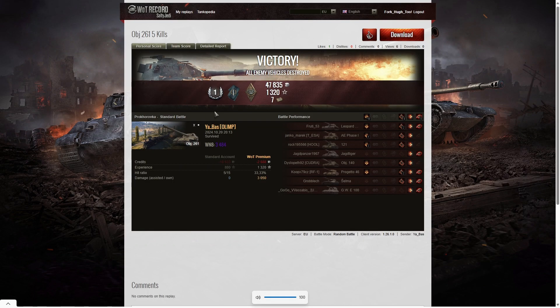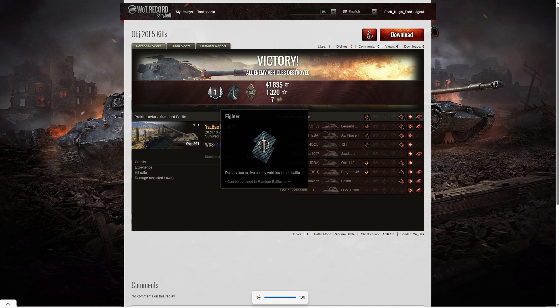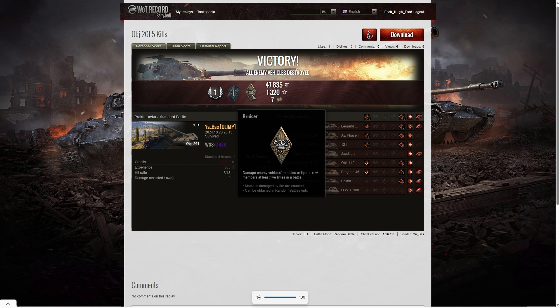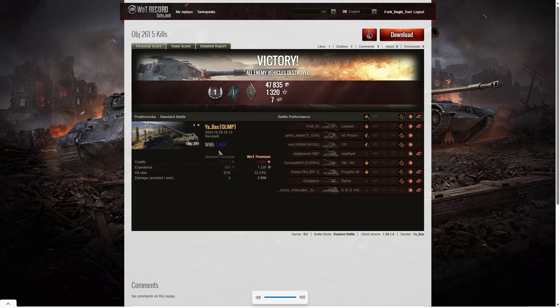Here are the end of battle stats. That was a first class for Yabas of Olymp in the Object 261. He managed to get a Fighter badge for getting at least four kills — in fact he got five this time, one more than the previous player. He also got a Bruiser medal for getting at least five critical hits; he managed to get eight. His winning total was 3,484 — not quite as high as before, but he did get a very good game. He looked like he was on for a top gun, but the A Phase 1 moved out of the way at the wrong moment, so he ended up not getting it. But at least he got one third of the enemy team.